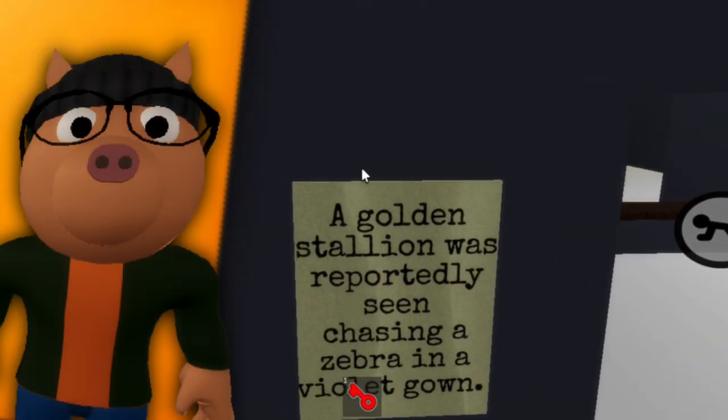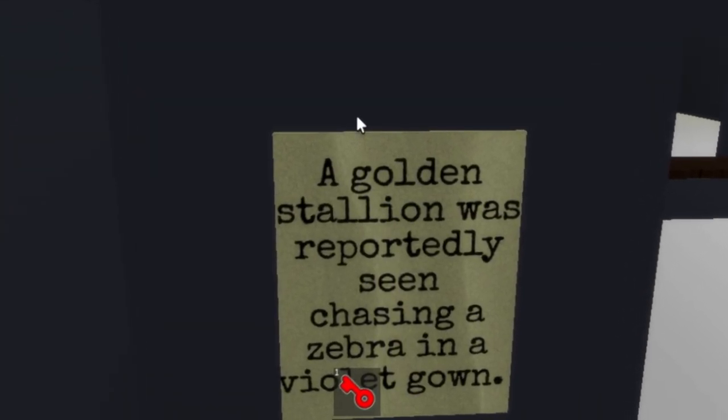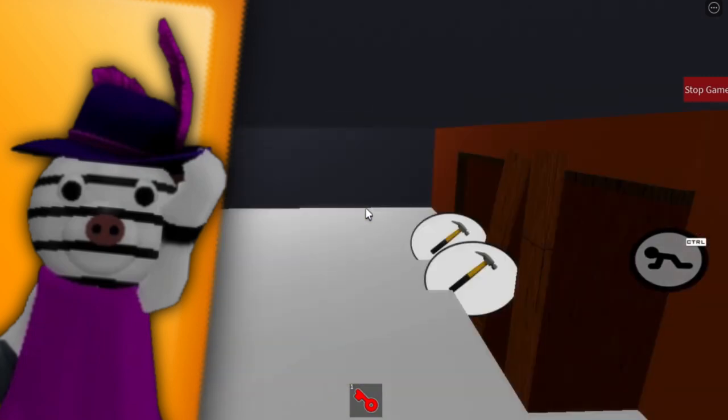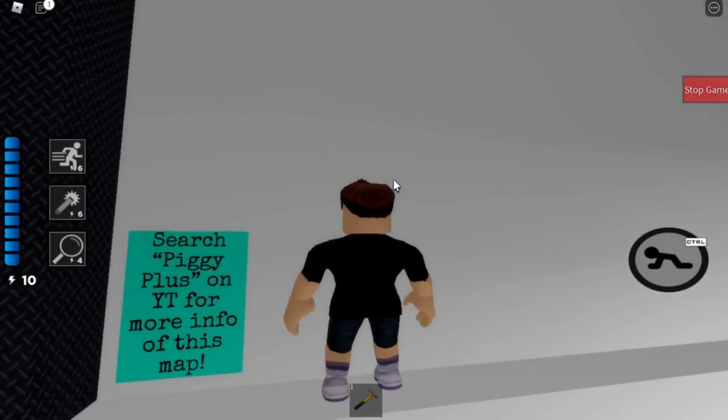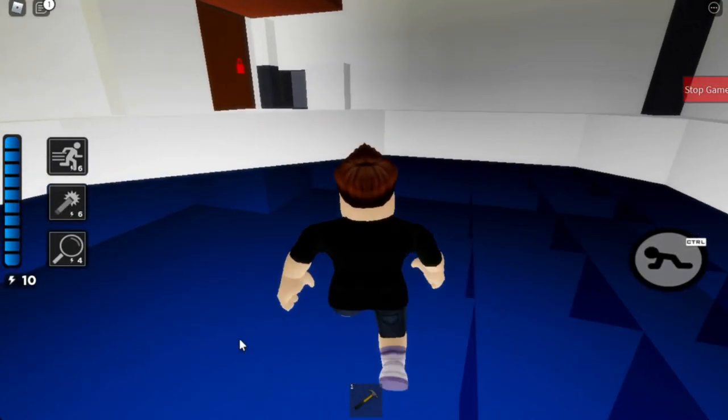...which is Pony, our NPC that we're going to talk about later, was reportedly seen chasing a zebra in a violet gown, which is Zizzy. Another thing: if you have a YouTube channel, you can make this better. Search, then put your channel name on YT for more info, tips in this map.